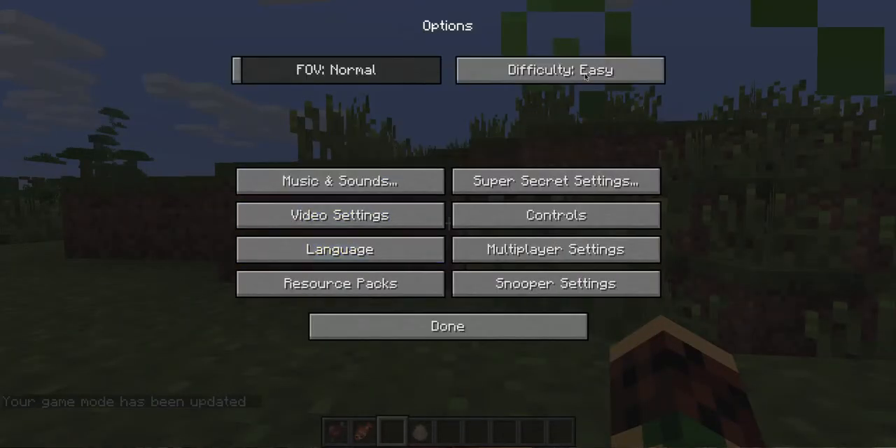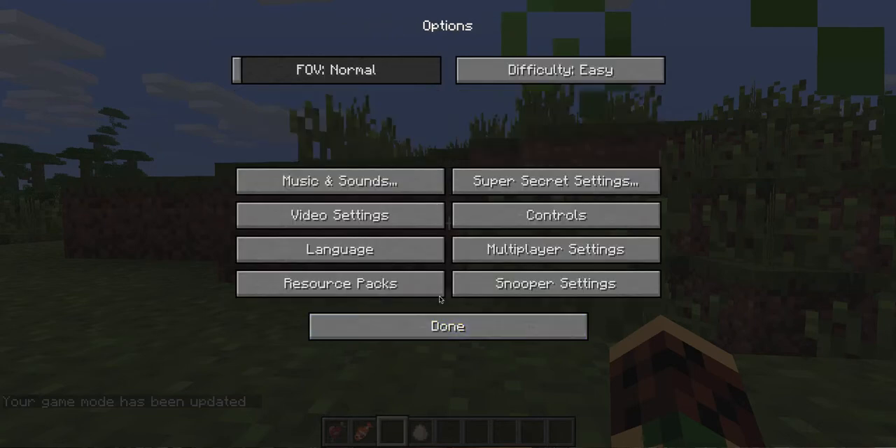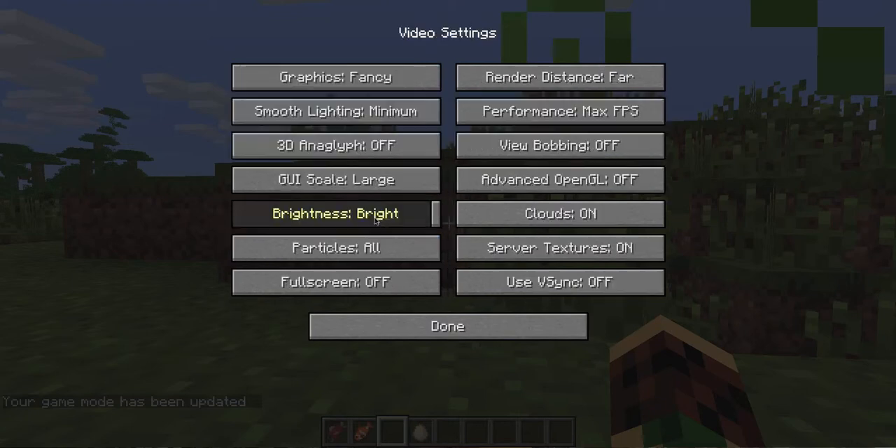The options menu has been changed. There's a new Music and Sound section — you have master volume, and you can individually adjust music, jukebox, and note blocks. You can also turn down the volume for blocks, friendly animals, enemy monsters, players, and the weather separately. So if you're recording and don't want to hear that annoying rain noise, you don't have to. That's really useful.